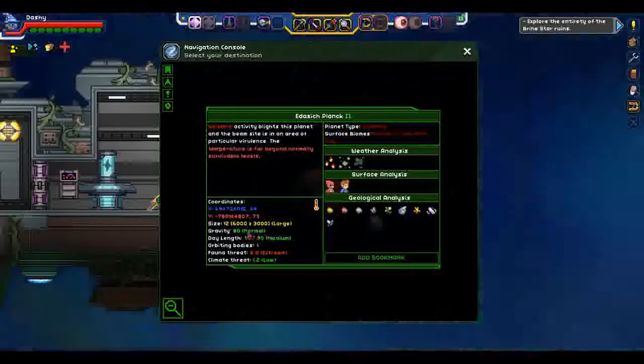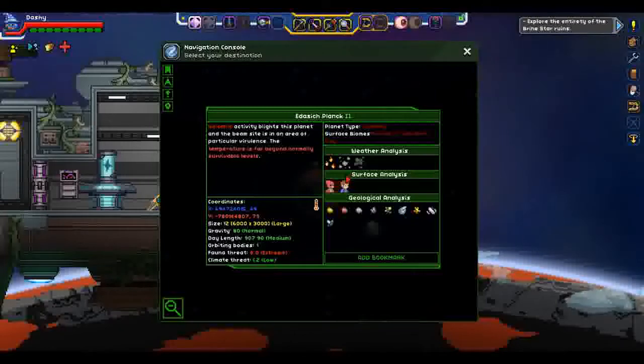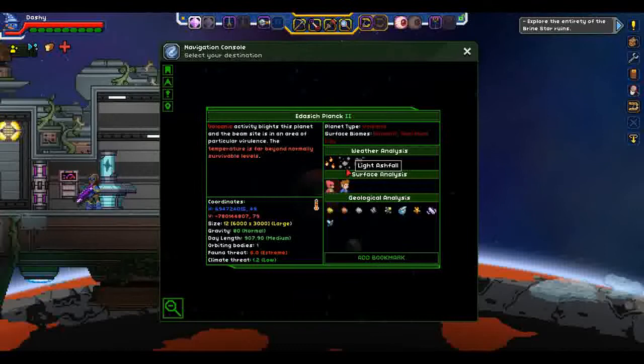So, this is a large world, day length medium, fauna threat extreme, climate threat's low. I just don't understand why the climate threat is low when it's, you know, a volcano. But we have Volcanic and Scorched City biomes with cinder showers, light ashfall, and smog. Ashfall weather is a lot like a sandstorm — when you have it dropped down, you have to clear it away to get out of a building. And lord help you if you have an opening in the building you're in, because it will find its way in. So it's very annoying.